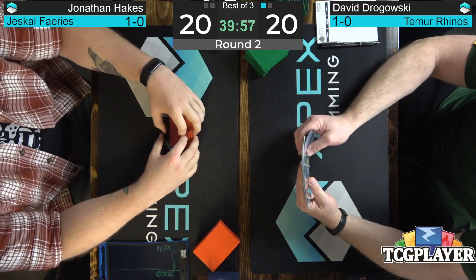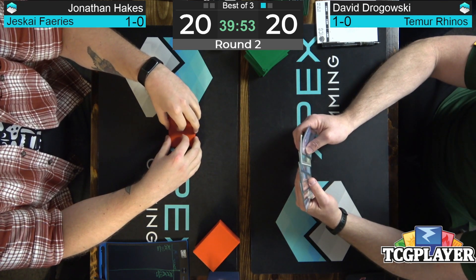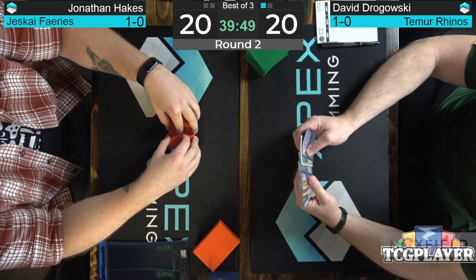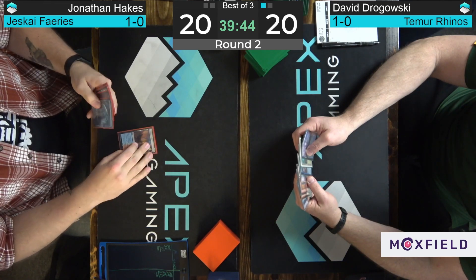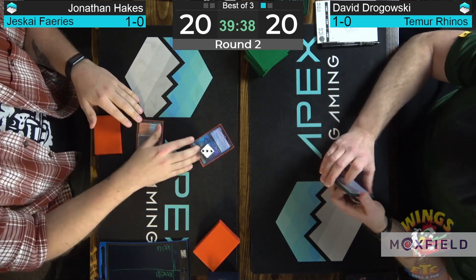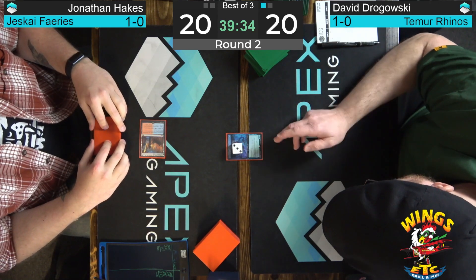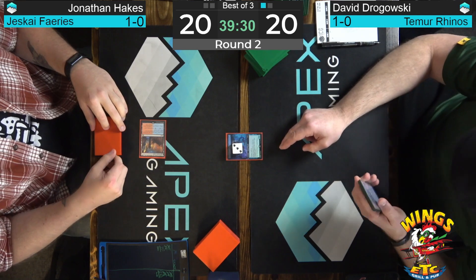Dragowski is taking a peek at his opener and figuring out if he wants some more. I feel like Hakes has kept his. I see Otawara and Forest but no third land — but I do see a Lorien Revealed. Maybe it's just a lack of actual Cascaders. Here's the fairy that you were talking about, that one-drop 3/3 that enters tapped. And now Dragowski's like, 'That's not Ragavan.' The jig is up.